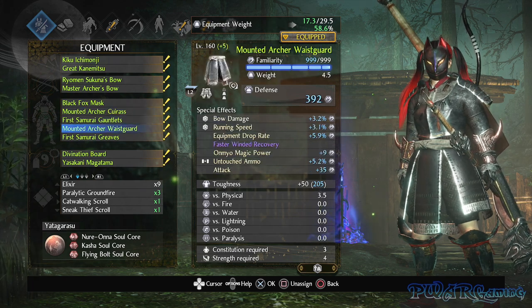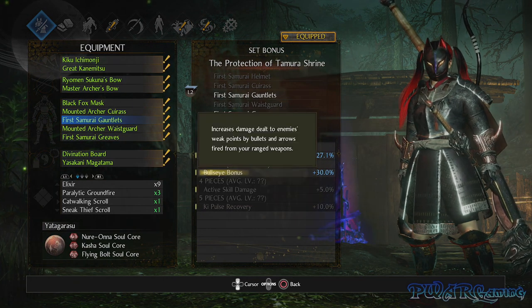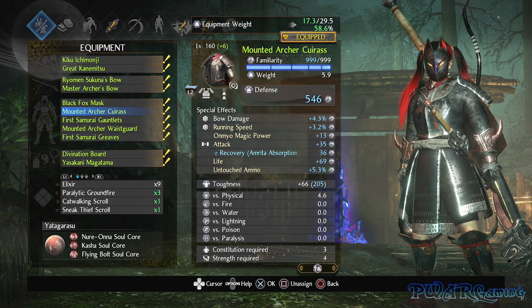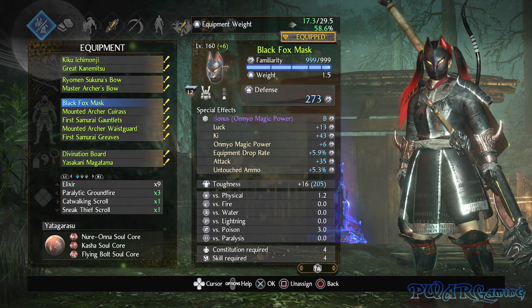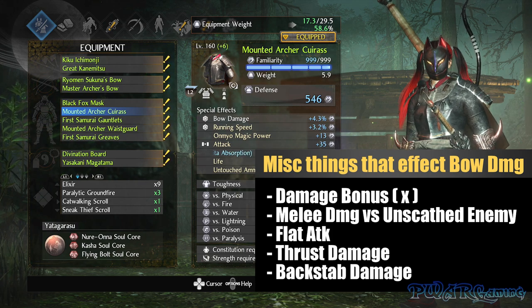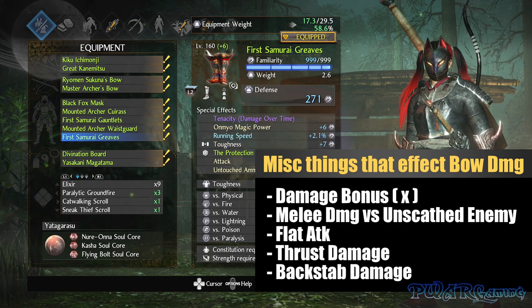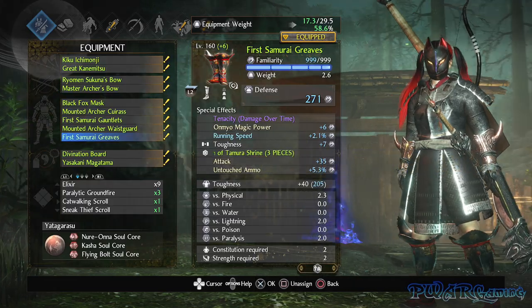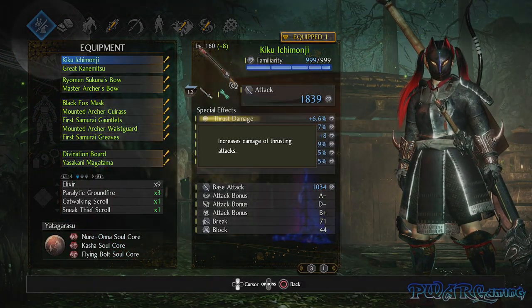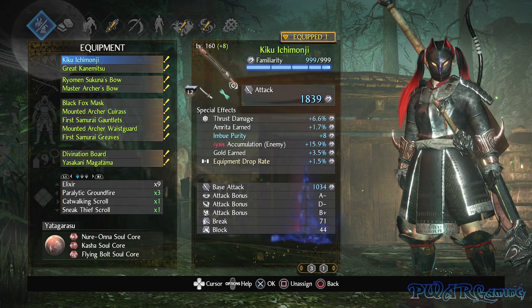The max damage setup requires the Deluxe Edition armor set. If you didn't get the Deluxe Edition for Nioh 2, just use the Yadagorasu build. But if you do have the Deluxe Edition and want max damage: two pieces of the First Samurai gives 30% bullseye damage, chest and waist Mounted Archer set for bow damage percent, and black fox mask for magic damage bonus. Even though it's not ideal, you don't have many alternatives because these are the main things that affect bow damage. Kingo set is another to consider, although I don't recommend it since you only go behind like 1-2 bosses and the rest you'll want to aim for the weak point, so Kingo is not actually best in slot in the majority of cases. For melee weapon, you want spear, sword, or odachi with thrust damage permastat — you cannot roll thrust damage as a stat, so the permastat ones are a must. Backstab damage stat isn't worth using.